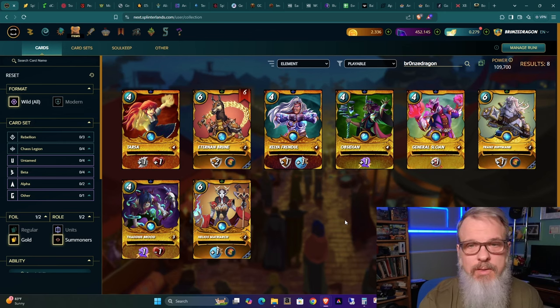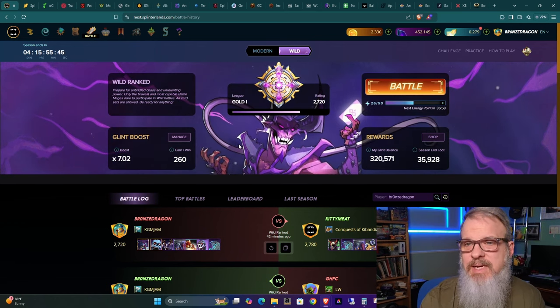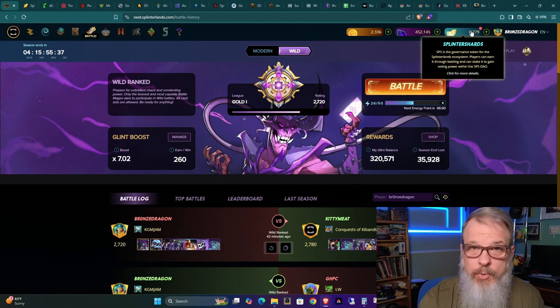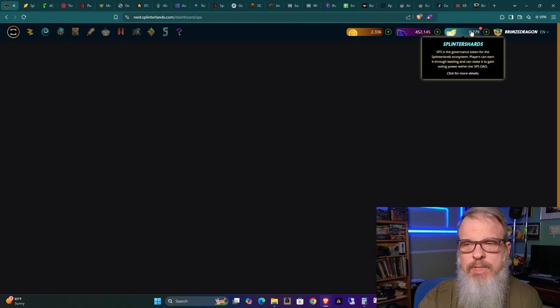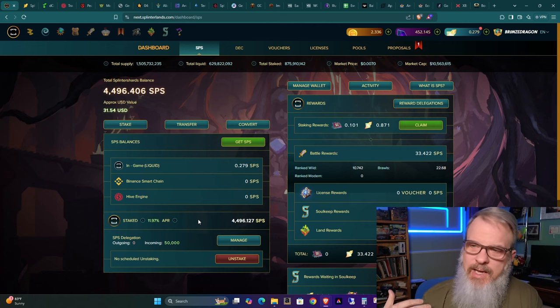I just wanted it right there — use my extra cards, make a little bit extra for me on a weekly basis. This account does not have very much SPS staked in it. One of the primary earning prerequisites for the Splinterlands game now is to buy Splinter Shards, the SPS token, and stake them. The more you have staked, the more you're going to earn off of each win. This account has just under 4,500 SPS, and I don't take any off — everything I've made on this account over the years I've just rolled over and staked. But at this low level, it doesn't come in very fast.